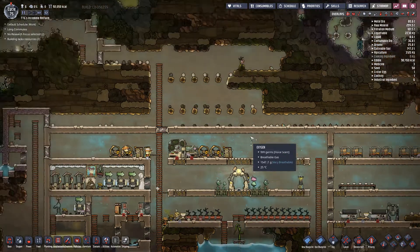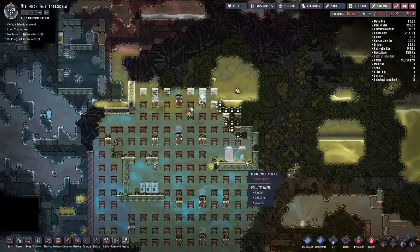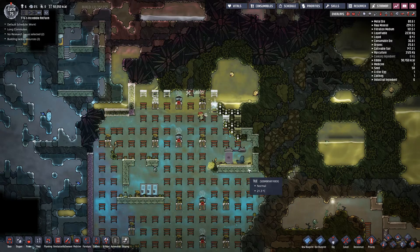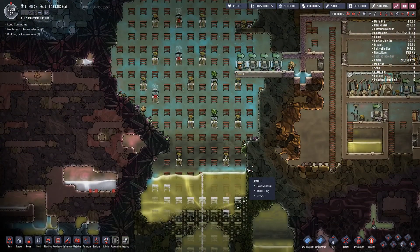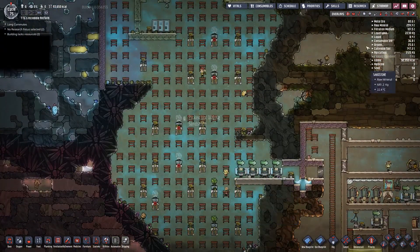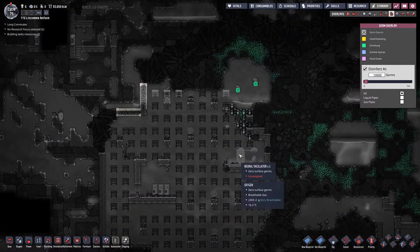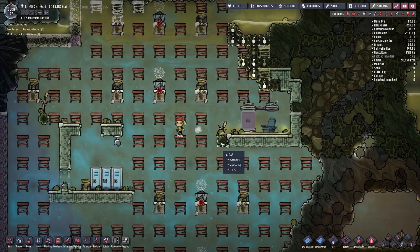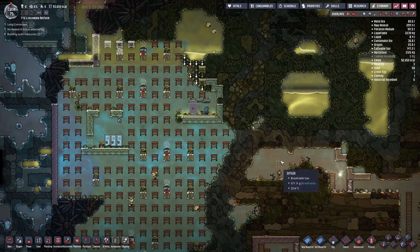Hello and welcome back to Oxygen Not Included and TTG's incredible ant farm. The duplicants are doing the job they are not getting paid for, because they are duplicants - they are expendable. Nothing would get done without them; the only way to actually get things done is to have duplicants do the job for you.